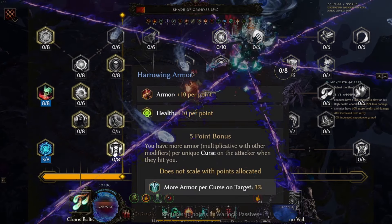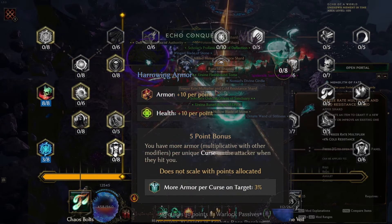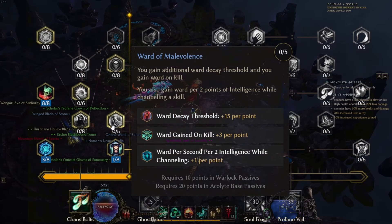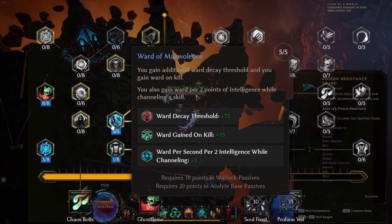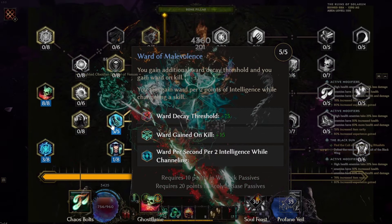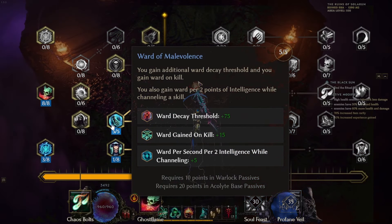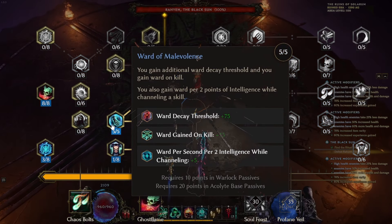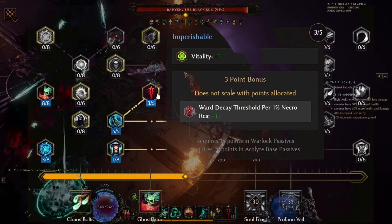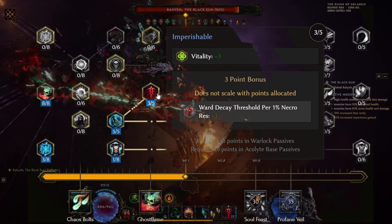Right after that we will take Harrowing Armor just to open up a node we'll be needing later, just 1 level here — increasing at least 10 armor and health. Ward of Malevolence is up next and we'll take 5 levels of this, granting additional ward decay threshold whenever we kill a target and 2 additional points of intelligence while channeling skills. Ward decay threshold is increased by 75 and ward gain on kill is plus 15. After maxing out Ward of Malevolence we'll take at least 3 levels of Imperishable just to trigger the point bonus — ward decay threshold per 1% necrotic resistance is plus 1, which is really handy.